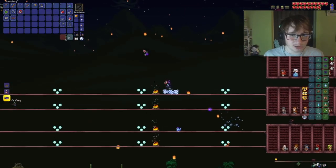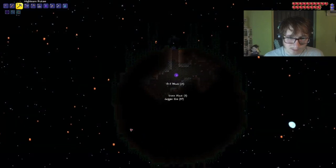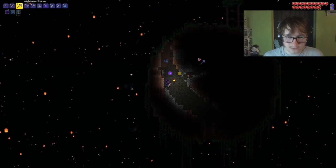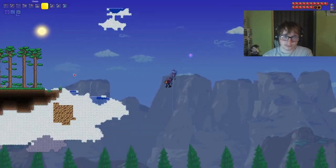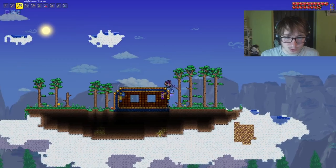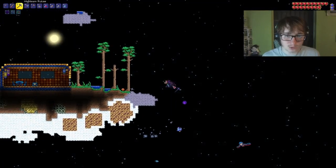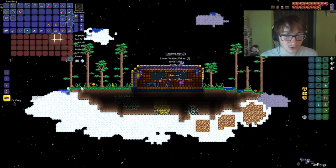Let's go up to the Sky Islands. These little islands are just so helpful. First chest - Lucky Horseshoe. We already had one of those, we can craft those, so those aren't useful. There's another one with a house. Another Lucky Horseshoe. Damn, okay.